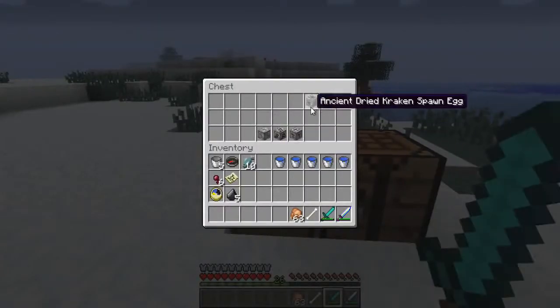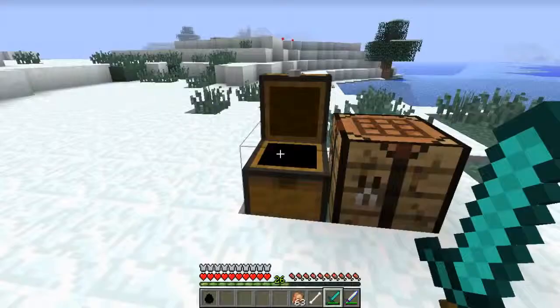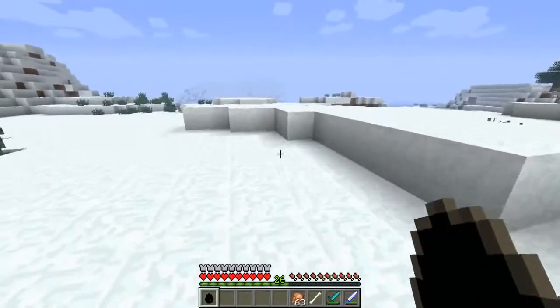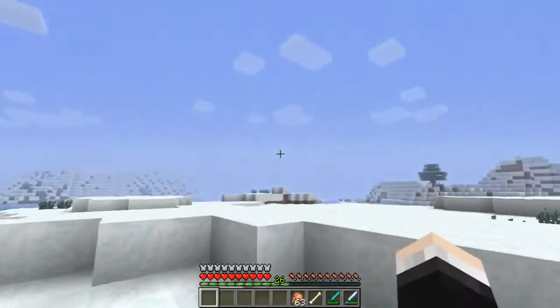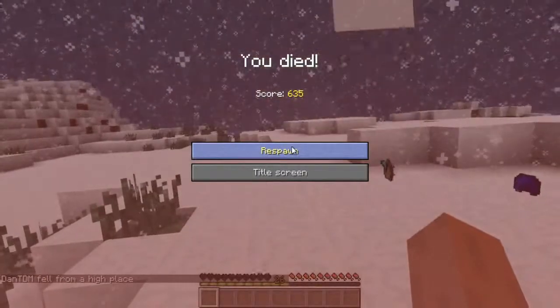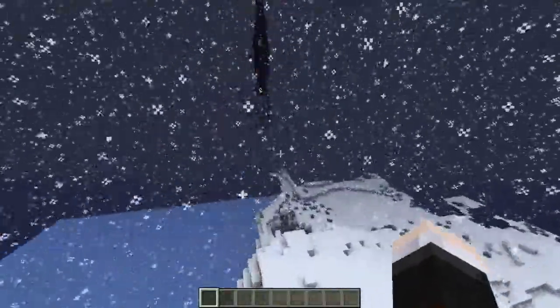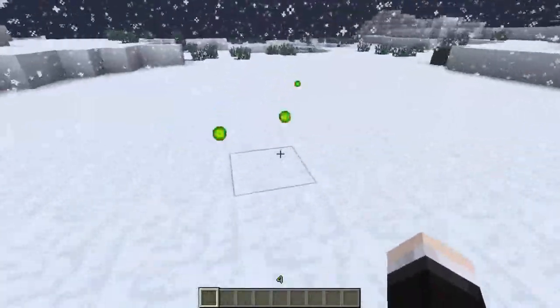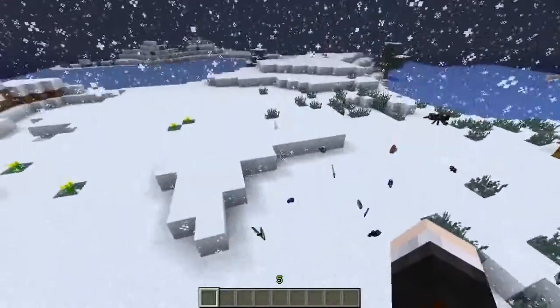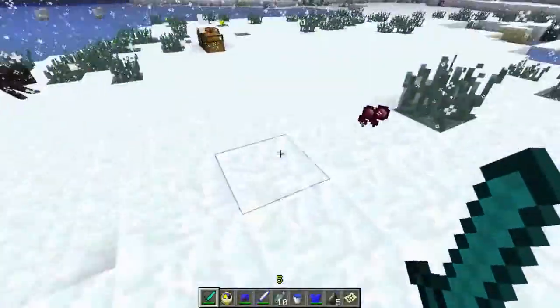Next is the Kraken, said to be really hard to kill. Spawning it in — it just completely destroyed me! I have the Ultimate Armor on and it instantly obliterated me. I can't even kill him in normal mode. Grabbing my items back — wow, you cannot kill the Kraken in survival mode.